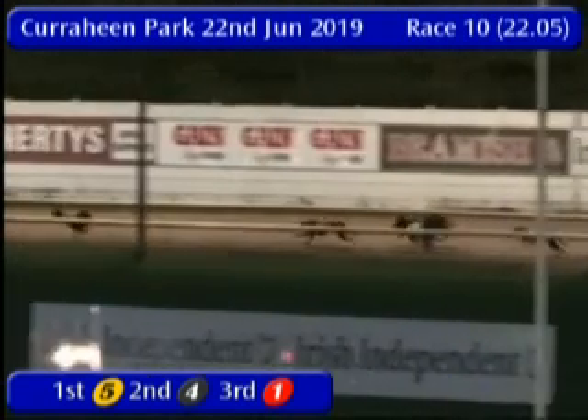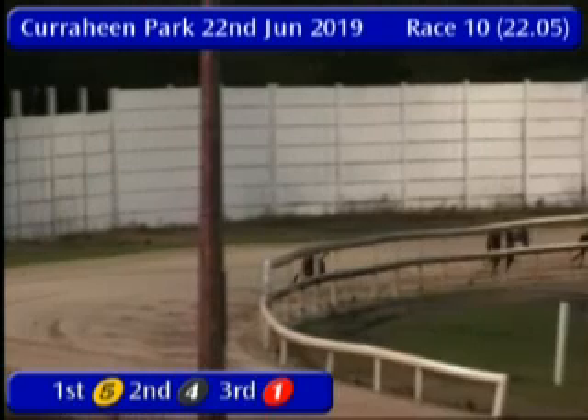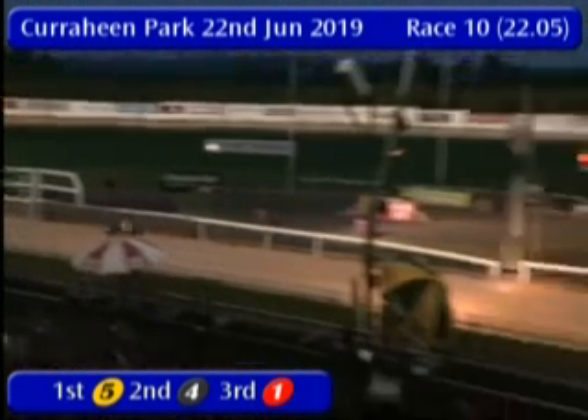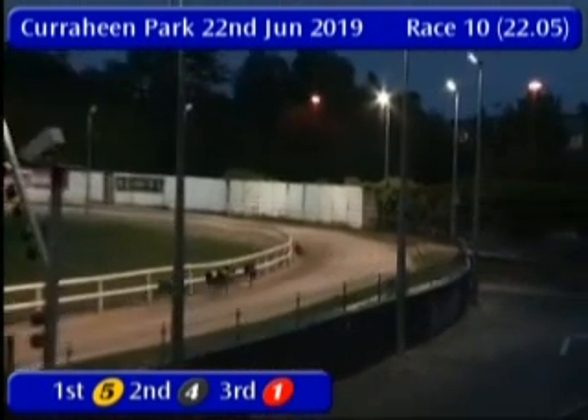Into the third bend they go, 5-1-3 the order up front. And they're going to have to run to catch the one in front because he's gone further and further. That's Arclight Rumble putting in a real exhibition this time. It's going to be 5-4-1 in 28.13.